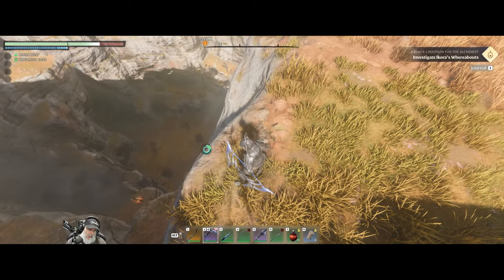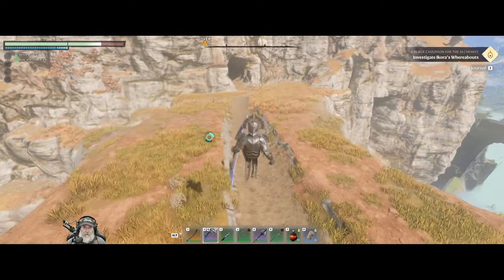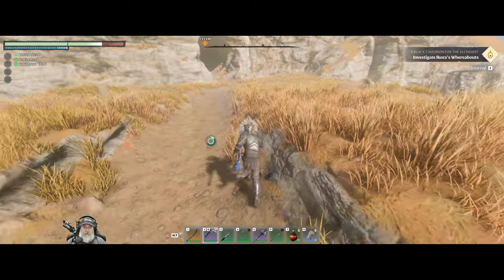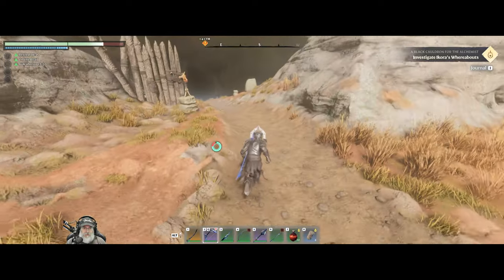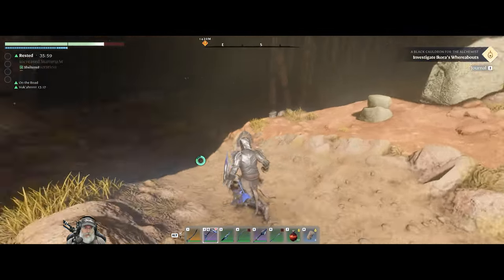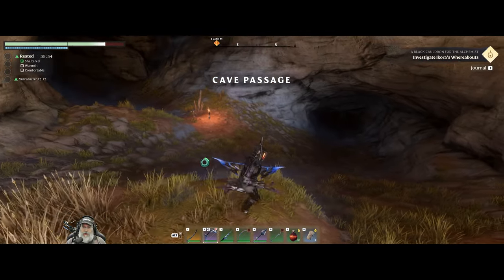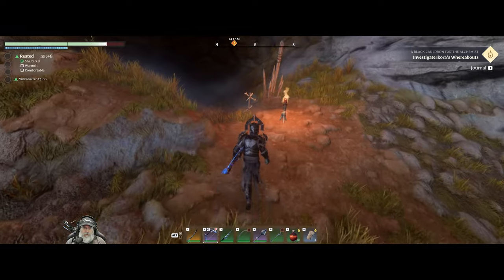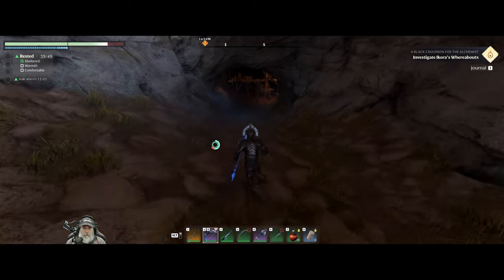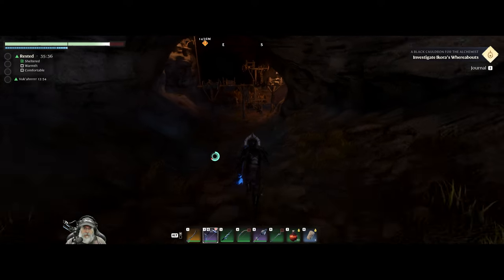That goes back down into that valley where we killed the hairball boss guy, and has that caravan quest — but I couldn't figure out how to activate that caravan quest. Let's just pop in here really quick. We were in here before, and I think there was maybe another boss in here, but it says it's a passage. It could potentially lead us right to here, so let's go ahead and go through here.